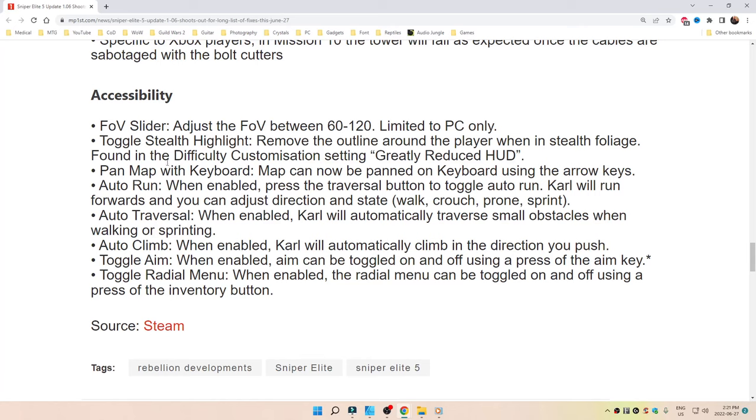Pan map with keyboard: the map can now be panned using the arrow keys. Auto run: when enabled, press the traversal button to toggle auto run; the character will run forward and you can adjust direction and stance between walk, crouch, prone, and sprint. Auto traversal: when enabled, the character will automatically traverse small obstacles when walking or sprinting. Auto climb: when enabled, the character will automatically climb.